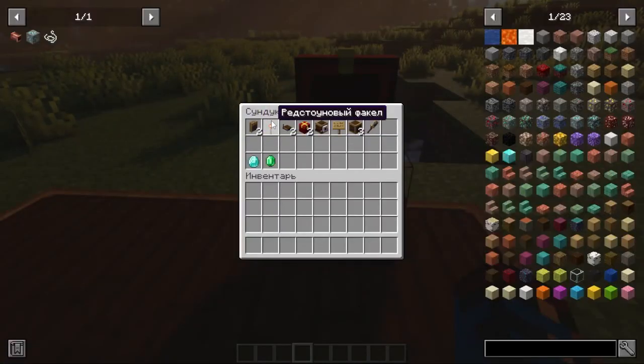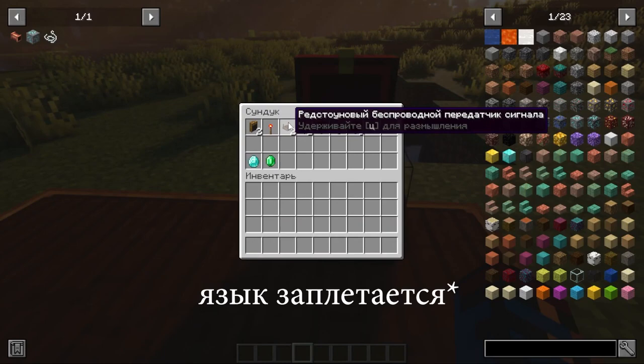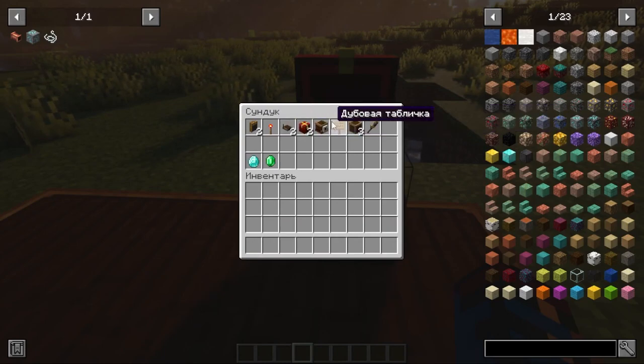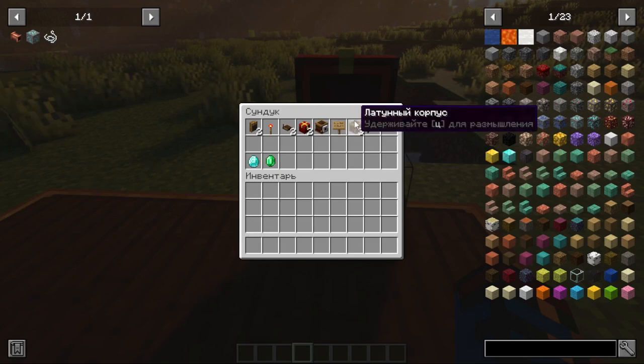We will need two brass funnels, a redstone torch, two redstone wireless signal transmitters, two chests, an observer of the contents, a sign, three blocks of some kind, a wrench, and what we will buy and sell.